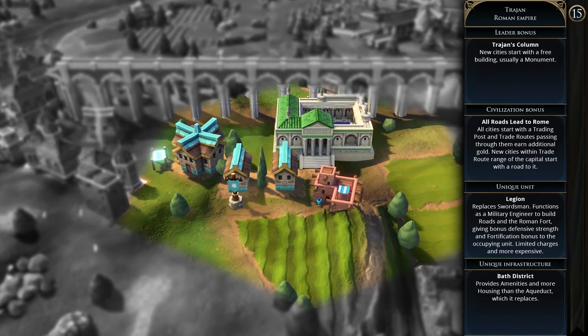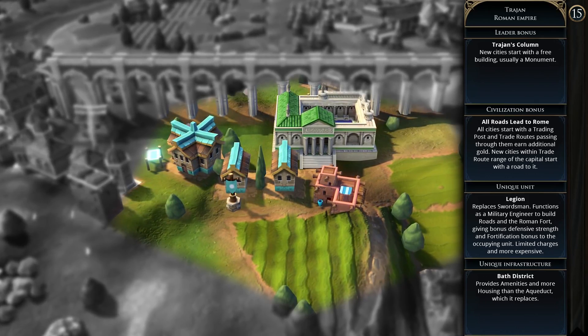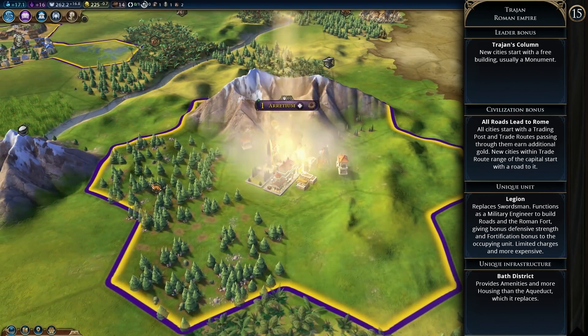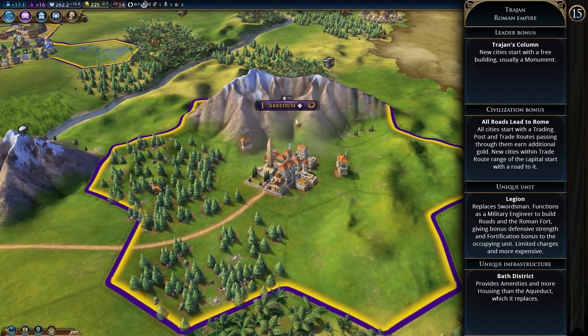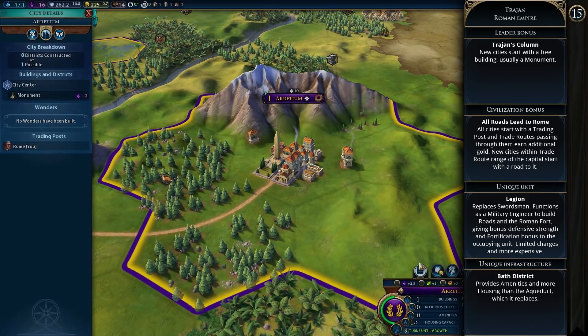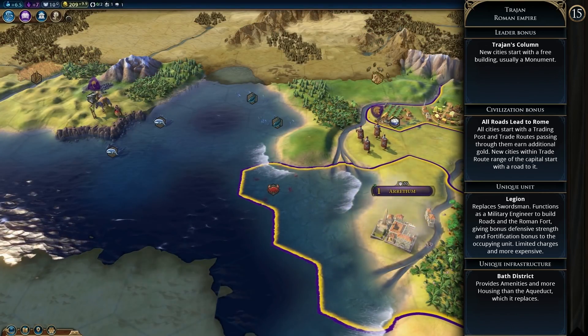Trajan's agenda is Optimus Princeps — he tries to include as much territory as possible in his empire and does not like civilizations who control very little territory. Rome is an early to mid-game civ with strong military and city growth bonuses. The way I see playing Rome is to expand, defend, solidify, and expand again.